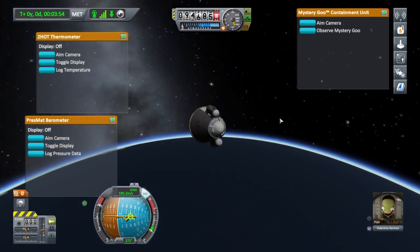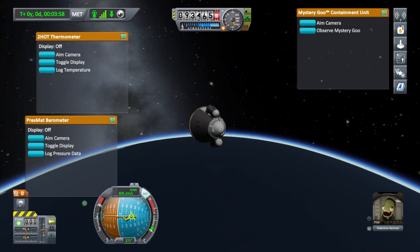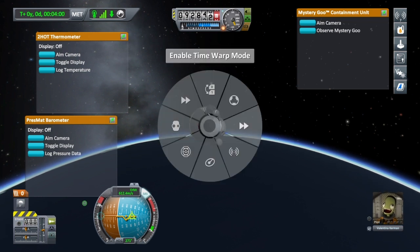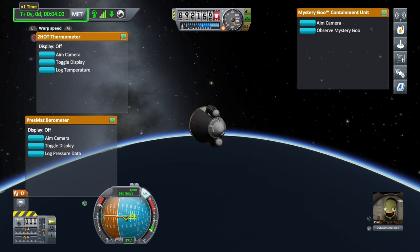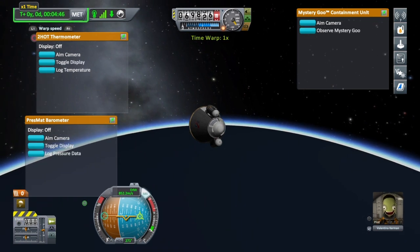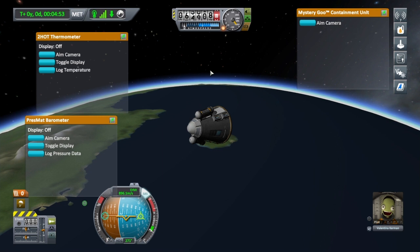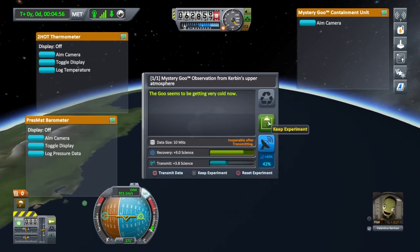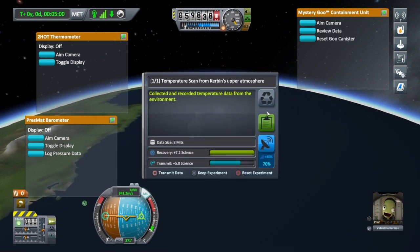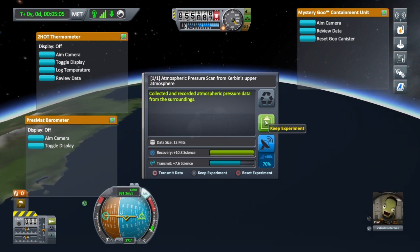I'm going to press triangle, and from the options I'm going to enable time warp. L1 and R1: R1 speeds it up, L1 slows it down. I don't advise going too fast — once we get into the atmosphere, it'll automatically cut off. Let's do some of these science projects: we get 9 science for the upper atmosphere mystery goo. Also log the temperature from the upper atmosphere, and log the pressure data from the upper atmosphere.